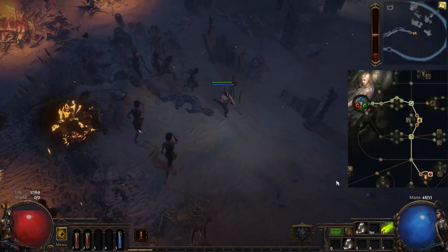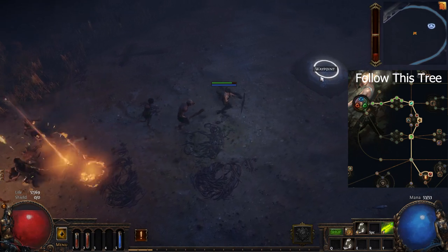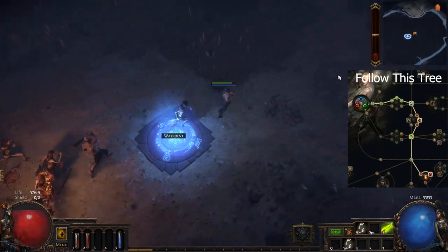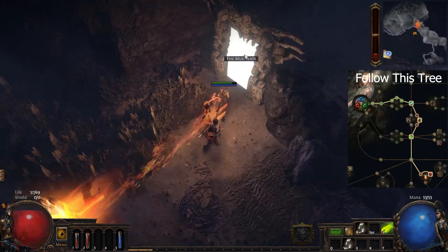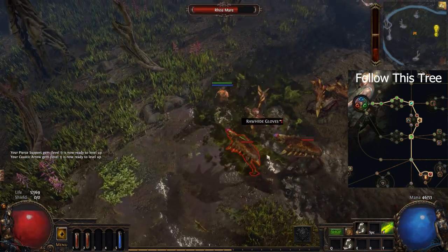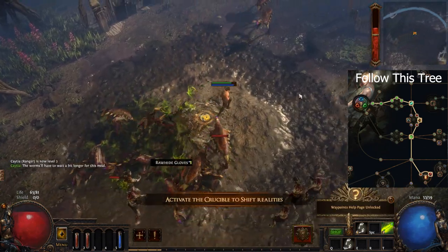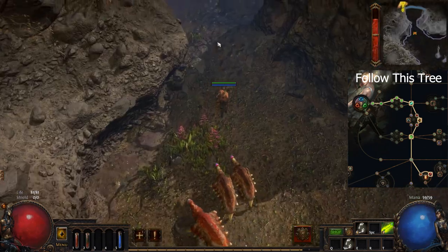On the coast, you don't want to kill many mobs because they give little to no experience. Just rush to activate the waypoint and enter the mudflats. Select the 3 glyphs while killing enough mobs to get to level 3.5.